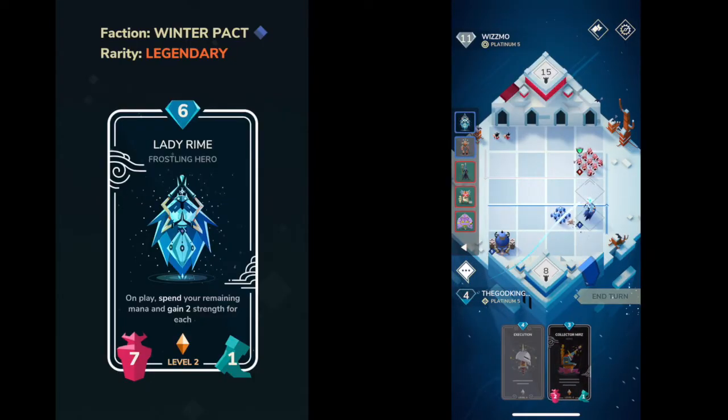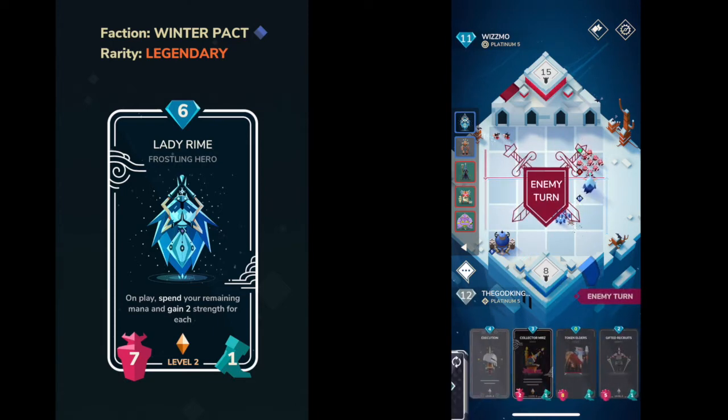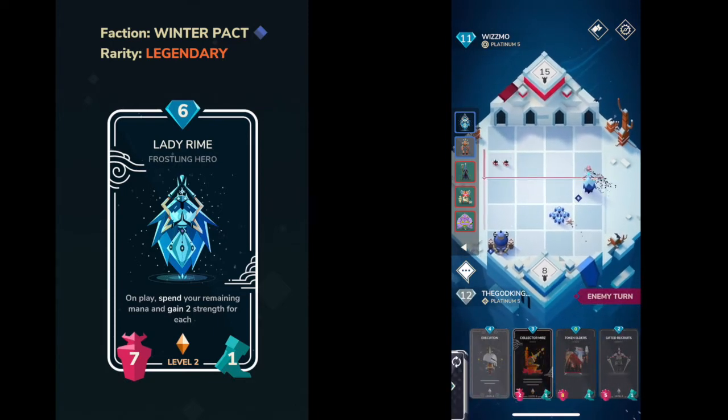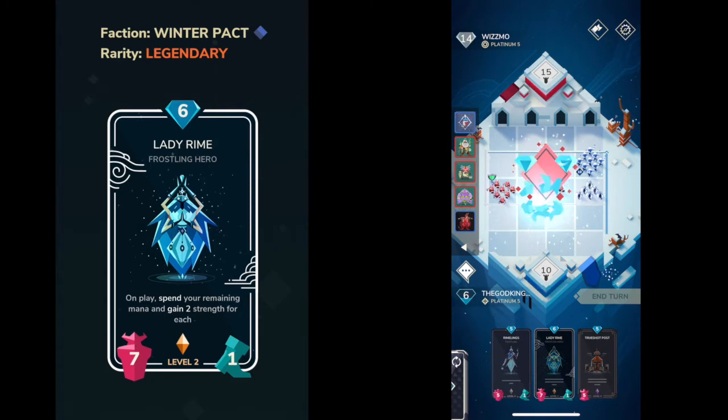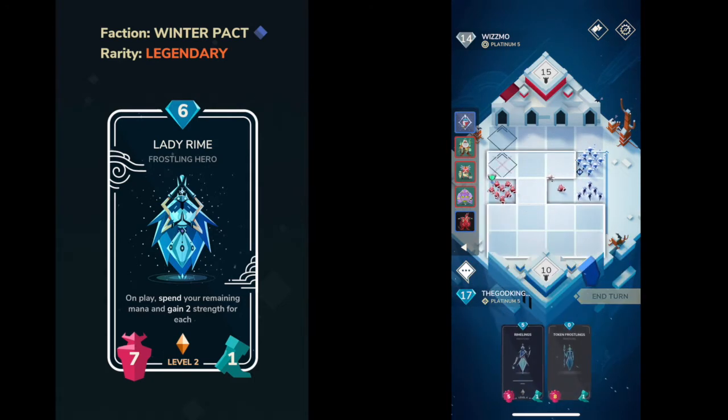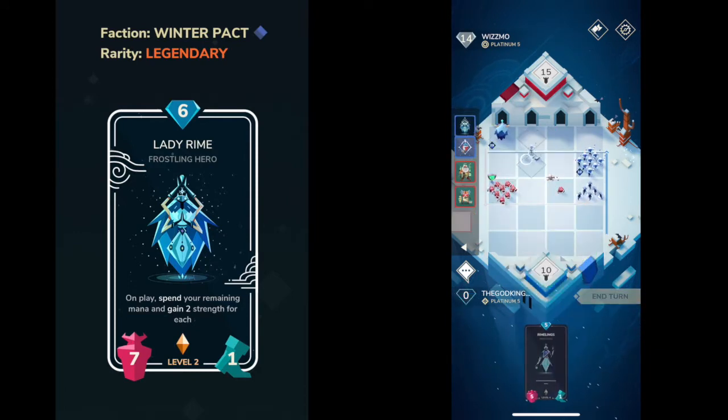Coming in at number 8 is going to be Lady Rhyme — basically a win condition. Unless you're running Confinement or Siren of the Seas, this card is pretty much a win condition in the late game. The only reason I don't put this card higher is that you really have to use it in the end game, and it can be really annoying to stall that long, especially since it can be pretty difficult to last against rush decks. But yeah, a win condition regardless.